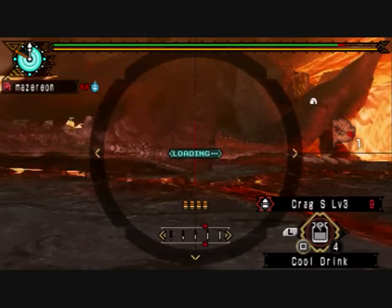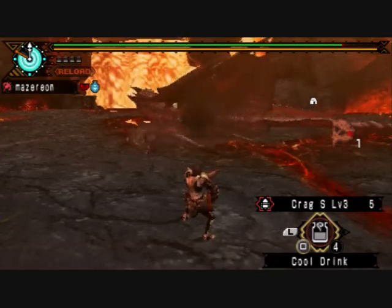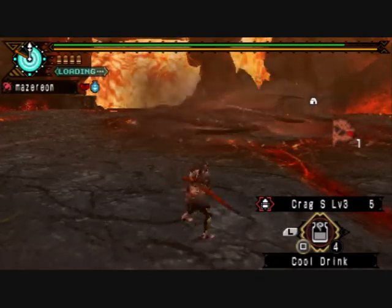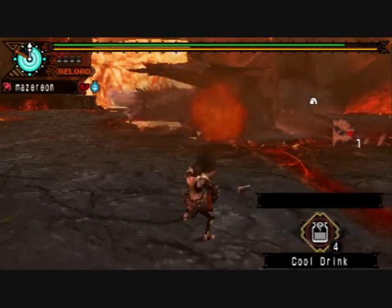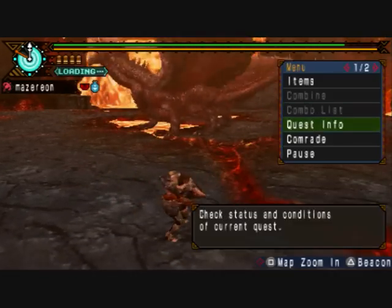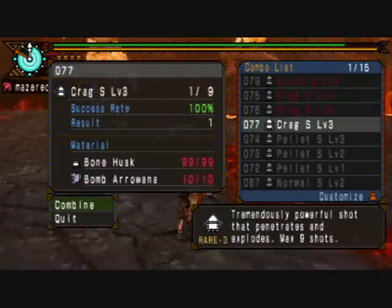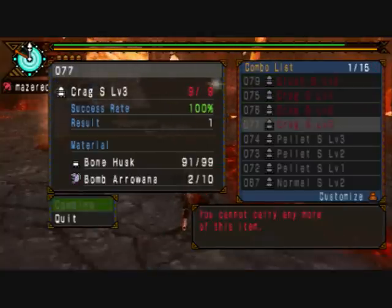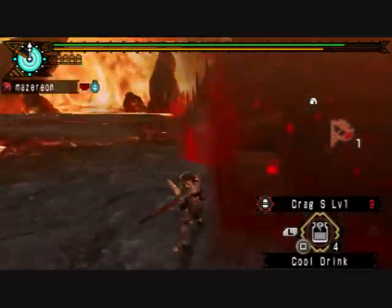When you've knocked him out, load your crag level 3 — or level 2 if you run out of 3 — and fire two full clips of four shots into his wings. You don't need to worry about hitting his wings much at other times because you're going to rip them pretty fast anyway. When he's recovered, switch back to your crag level 1 shots. If you can open your combo list before he roars, you can combine ammo while still stunned.